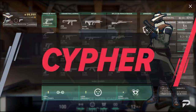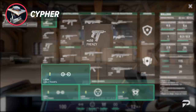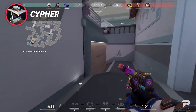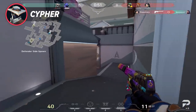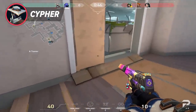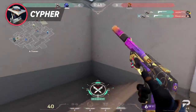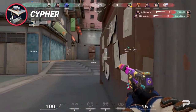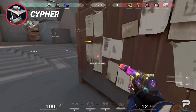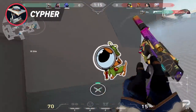Cypher's pistol round strategies function similarly to Killjoy's because they are both Sentinels. Cypher's standard buy is a Ghost, Tripwire, and one Cage, and this is for both offense and defense. He is usually in charge of watching his team's back, so he doesn't have much freedom in getting creative with pistol round buys. On defense, if Cypher is left alone by himself, it's not a bad idea to hold onto his Classic and buy one Tripwire, two Cages, and Light Armor. Buying an extra Cyber Cage in those uncommon circumstances will greatly help him stall until his team arrives, as it functions like a smoke with bonus information.